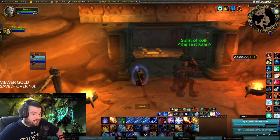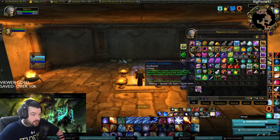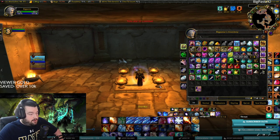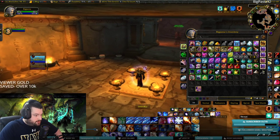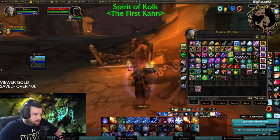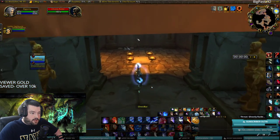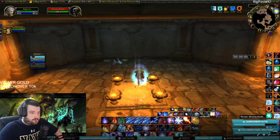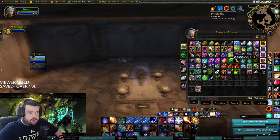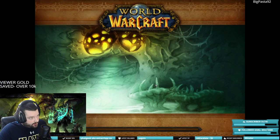Down here is the portal room where you'll need the Scepter of Celebras. It puts you two minutes out from the Princess, as opposed to going through any other entrance which makes getting back much harder. If you're in combat you can't use it — one of the centaurs had me messed up there — so get out of combat first, then use the staff and go through the portal.